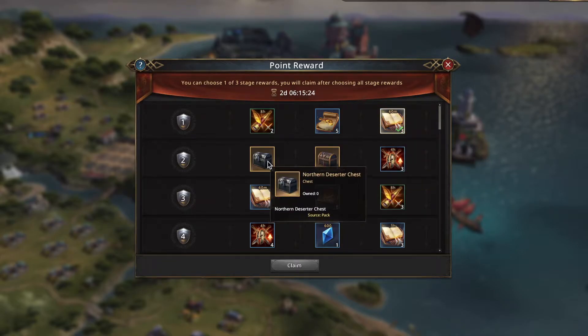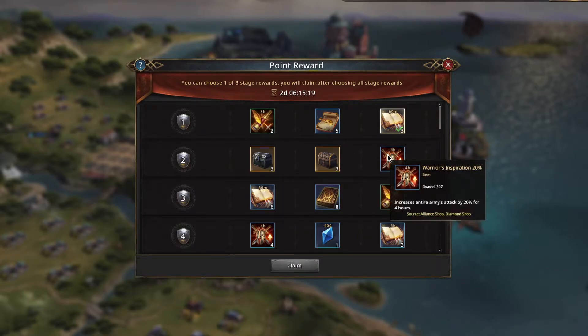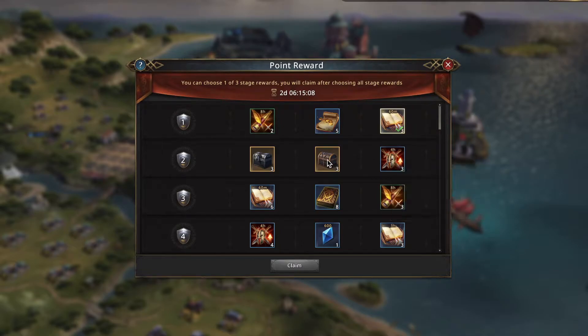Next I have three Northern Deserter Chests, three Crownlands Rioters, or three of the four-hour attack buffs. I do think the attack buffs are extremely important, but I have almost 400 of them — I get them all the time, they're very easy to come by, so I'm not going to prioritize them. Between the Crownlands Rioter Chest and the Northern Deserter Chest, I'm going to take the Northern Deserter. I don't even typically like the Spear Inf set, but the Crownlands Rioter is really useless — it gives a building buff and I don't need the building decrease speed.